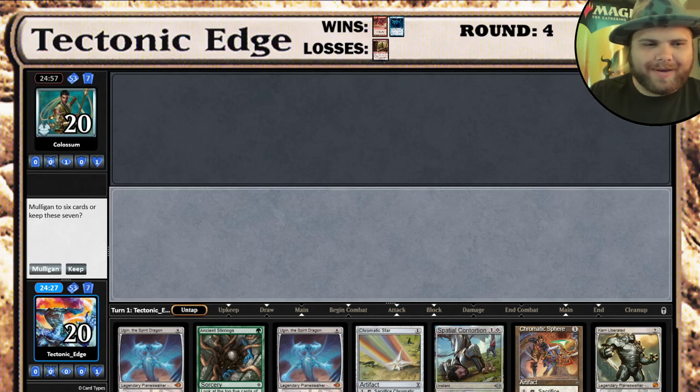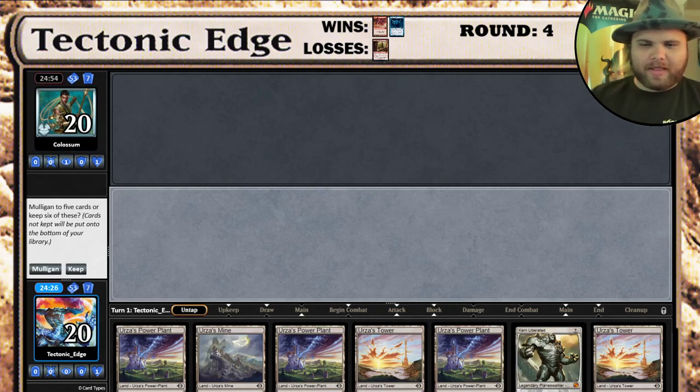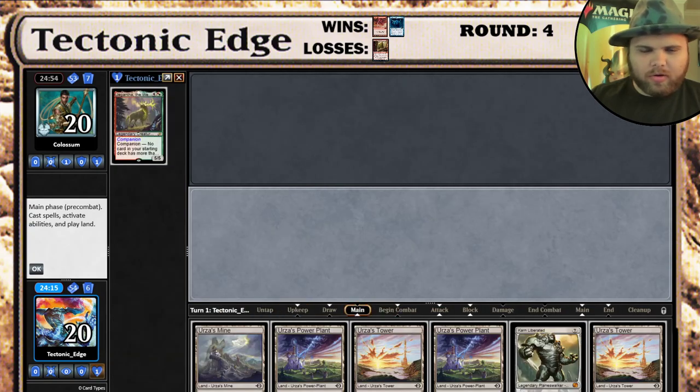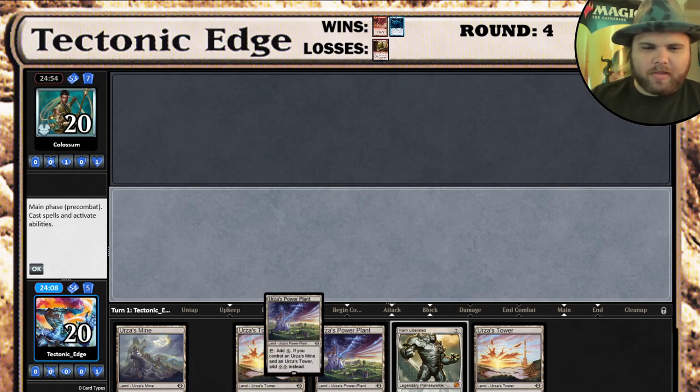We're going to mulligan this no-land hand - not gonna be doing much with that. Okay, that's a lot of Tron. We will be keeping that Tron and getting rid of the Power Plant. That is almost duplicate Tron. Hopefully we draw an Ulamog, so it's turn 3 Karn into turn 4 Ulamog - seems good. We're gonna start off with a Power Plant since we have a duplicate.